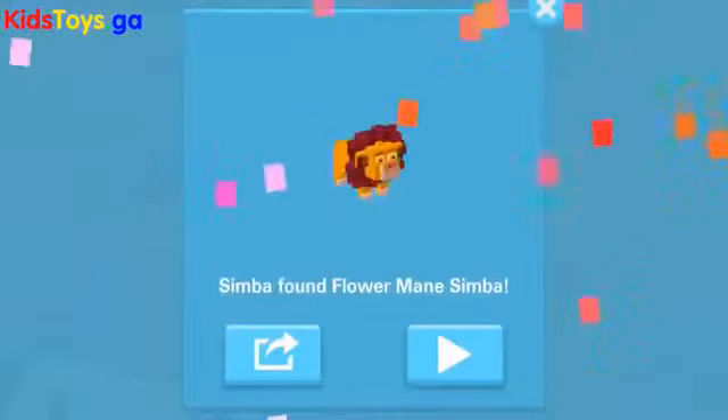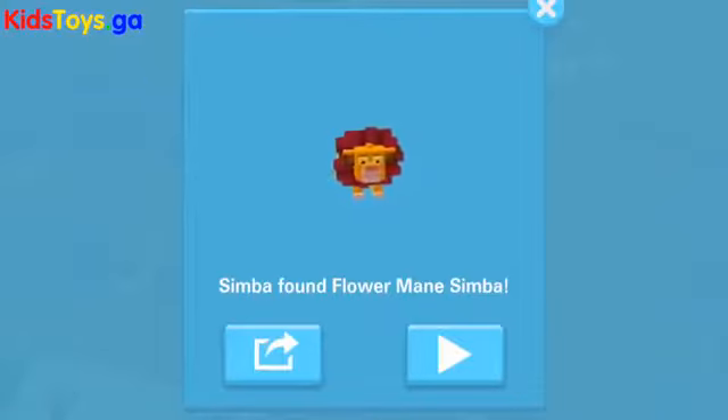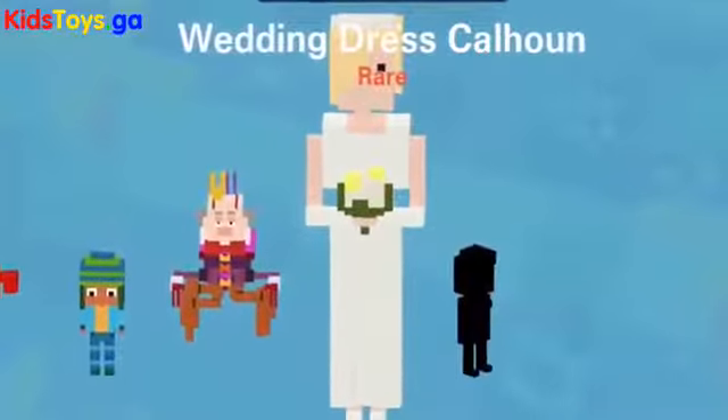Now we're going to head over to the Lion King land and get flower mane Simba. Hop around as baby Simba until you encounter that line of zebras, and then as you pass through it you will have unlocked the flower mane Simba character.